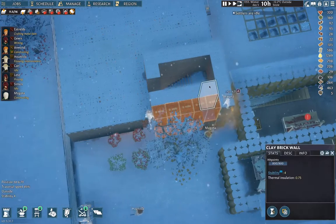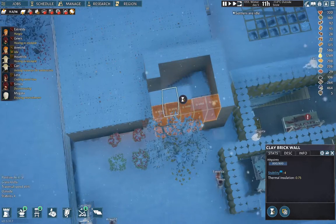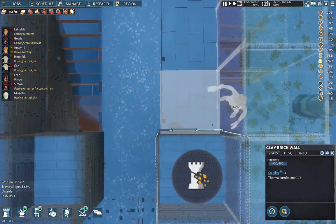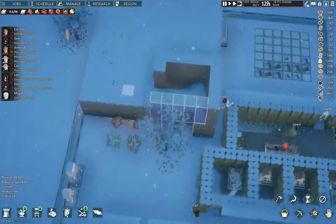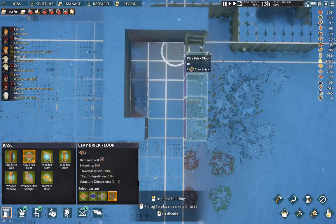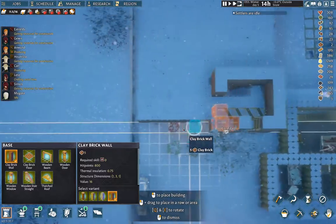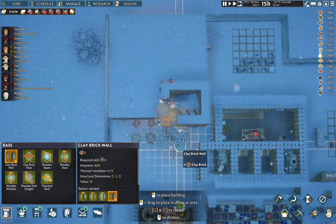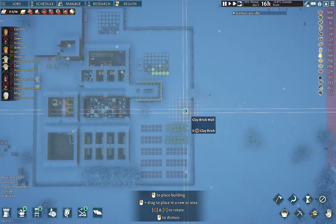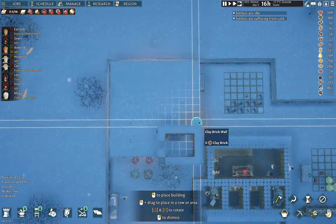We need to take these bits out. Good, we've got those bits out. Now I'm going to put a clay brick floor here, and I'm going to put this clay brick wall back. We're okay with clay for the moment, we've got these guys running. We're going to need more lumber — that's fine.